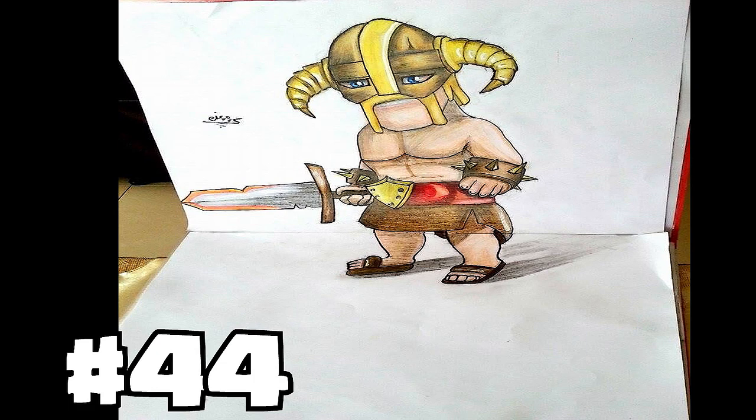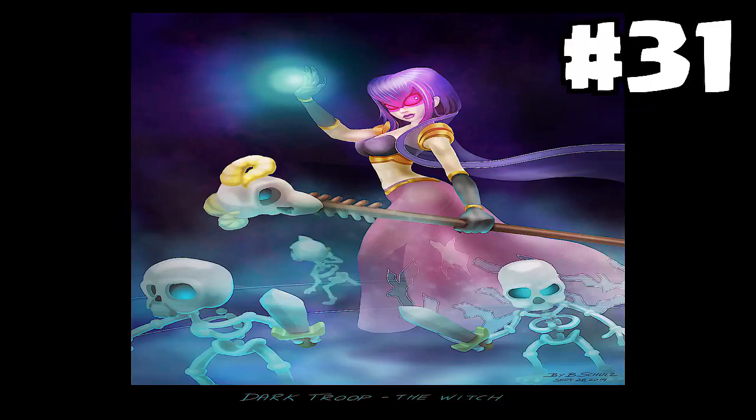Next up we have a Barbarian — looks like a level 7. He's got his glowing sword and his golden ram helmet. This one looks like a pencil drawing with colors, and it's just a really nice picture of a level 7 Barb. Can't go wrong with those level 7 Barbs, so this is also a runner-up. Let me know what you guys think.